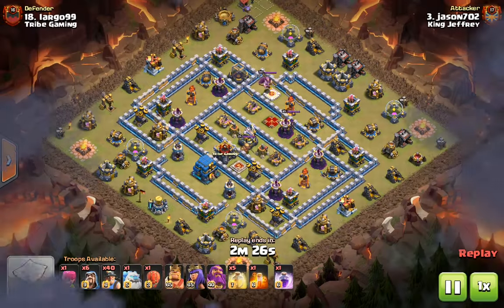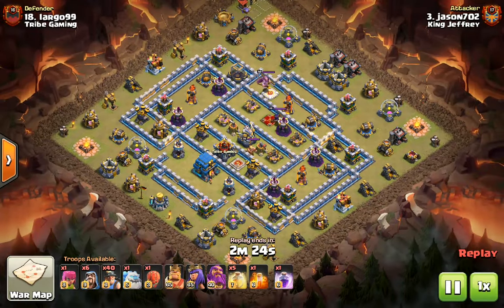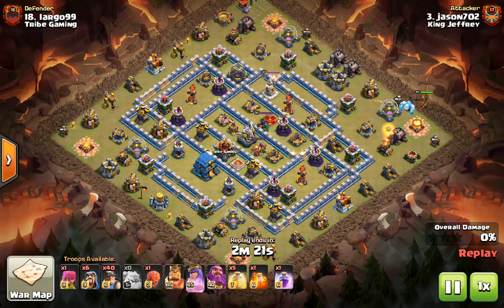Starting from the bottom up, let's take a look at Jason on number 18. As you can see, this is quite a rectangular base, which means that some kind of mass army is likely to take it down.